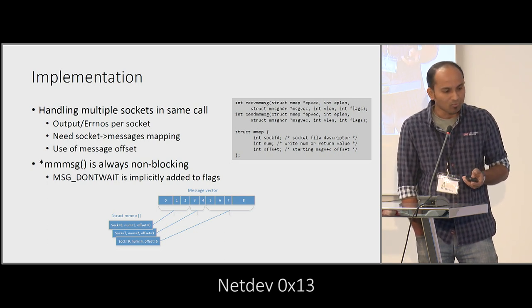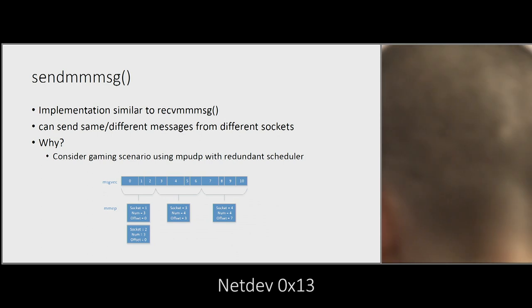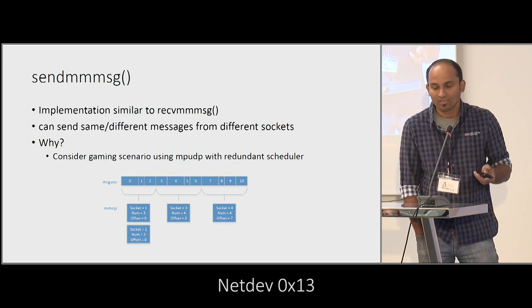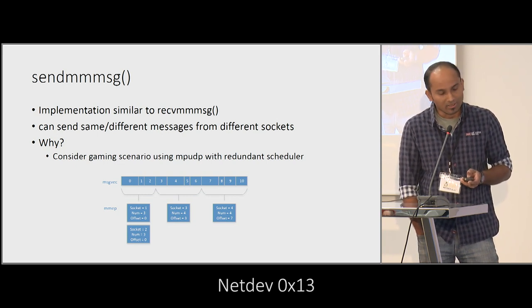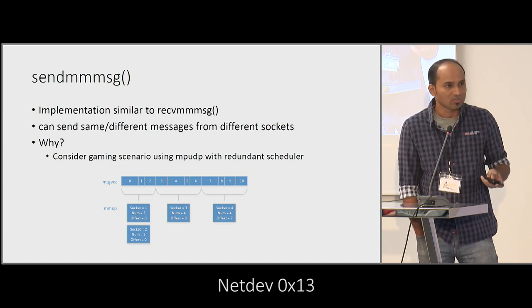We primarily used the non-blocking mode; in fact, the MM message extensions only work with the non-blocking mode. The sendMMsg works in a similar fashion — it is wrapped around sendmsg internally — but the advantage is that in the case of user-space multipath transport, you can have the same message vector sent across multiple FDs. You can have overlapping or partially overlapping message vectors sent across multiple sockets. In the gaming scenario with MPUDP, we used the redundant scheduler where the same packet was sent across multiple sockets.